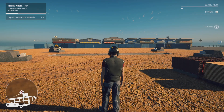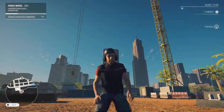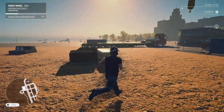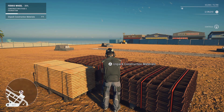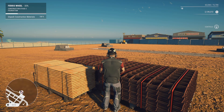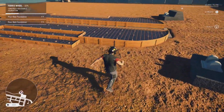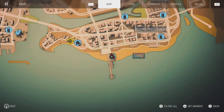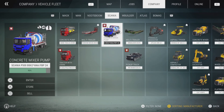It looks like it's put the footings in and the center trench. Now it's asking us to unpack all the reo and the timber. We'll hold the triangle button down to unpack the reo. It's put some formwork down — we have to concrete now. So we'll need to go grab our concrete truck. We go to company vehicles and grab our little blue concrete mixer which already has a pump in it, then fast travel to it.